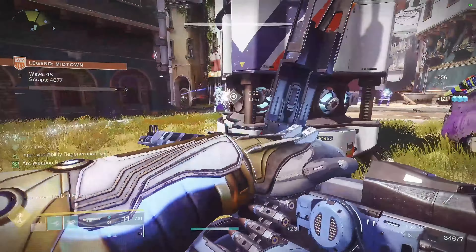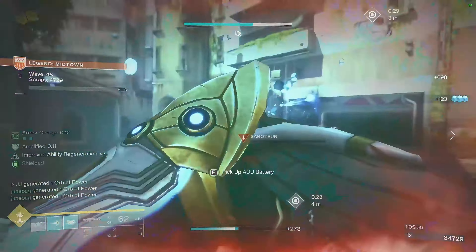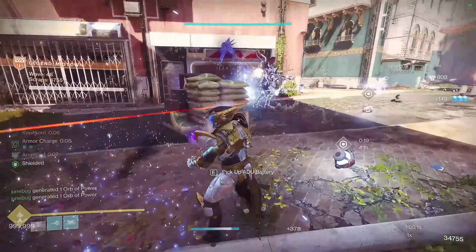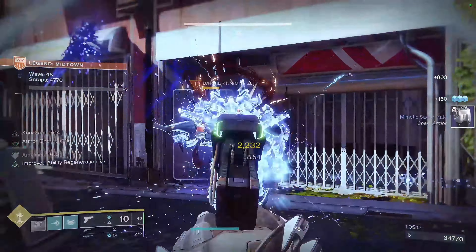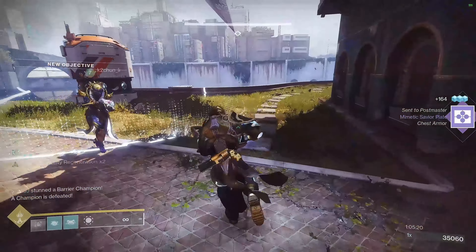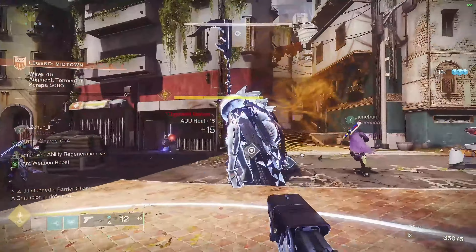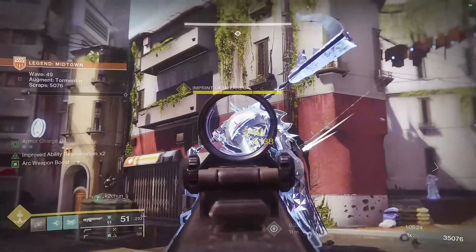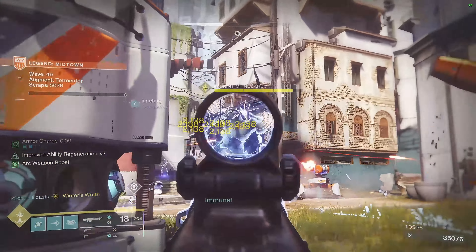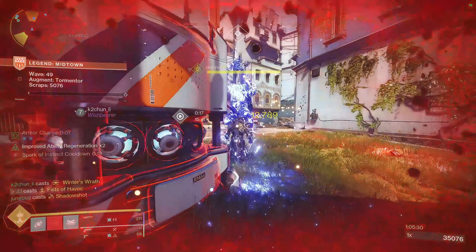In conclusion, I think this build is really fun — it's something you don't really see. Severance Enclosure is pretty nutty. The takeaway from this is that you don't have to have meta stuff to have fun in Destiny, and this is a great build. We made it to level 49 on legendary onslaught LFG, so at the end of the day I'm gonna go ahead and give this an A plus. I hope y'all like it — hit me with that like and subscribe, and as always, peace.